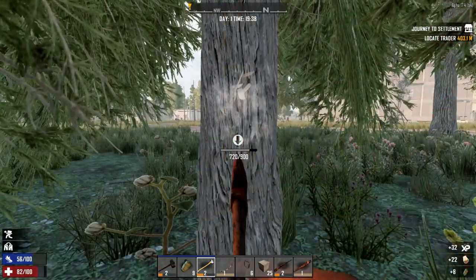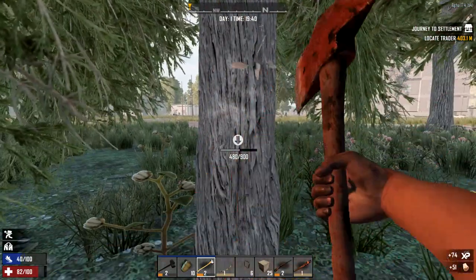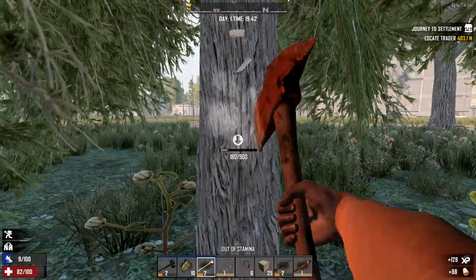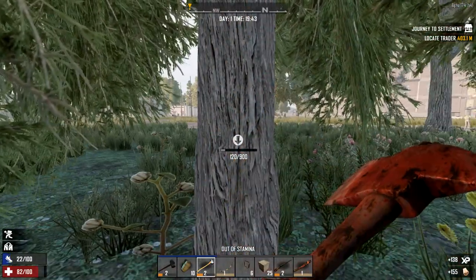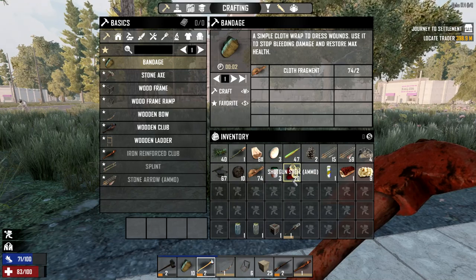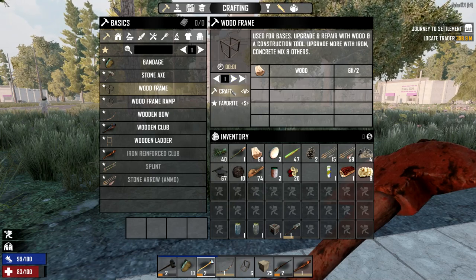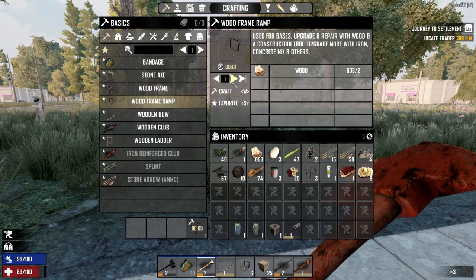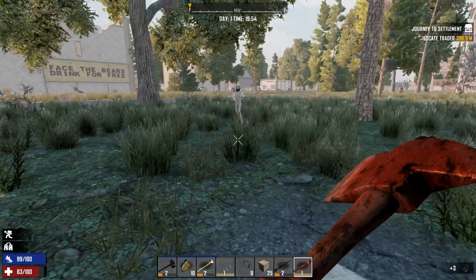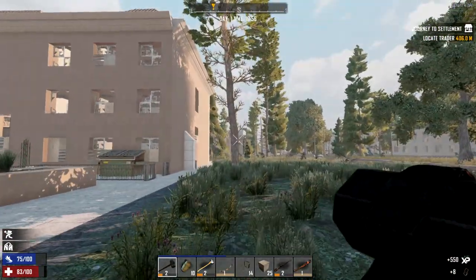I already have more than enough. I can always zip back over here — scrapping these gives us 60 wood. I'm gonna break down another couple of trees and build something in the middle of the road so I can survive the night and just keep looting. Now there are a number of structures that are quite useful — in this alpha it's actually more of a barbed wire cross that works really well for me.